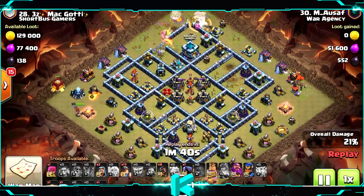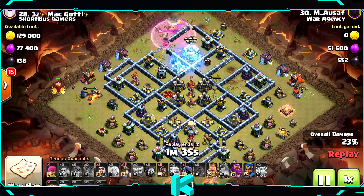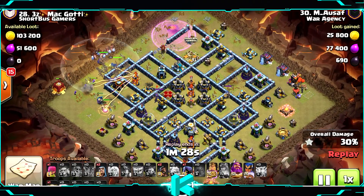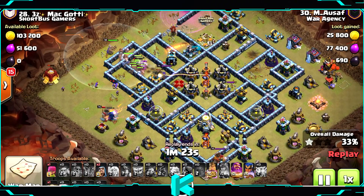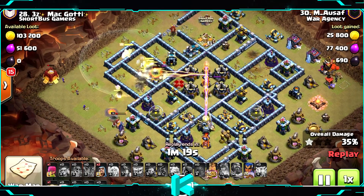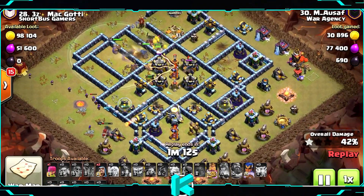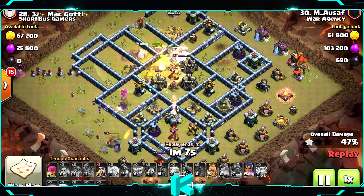The queen ability was triggered because of the eagle artillery. If you trigger it before the first missile fires, the eagle artillery will target someone else — useful tip if you didn't know. Starting from the left with the siege barracks, then launching the hog riders and miners straight to the middle — to the inferno, to the multi. The royal champion takes out the scattershot, and like before, the eagle artillery is being left for last.